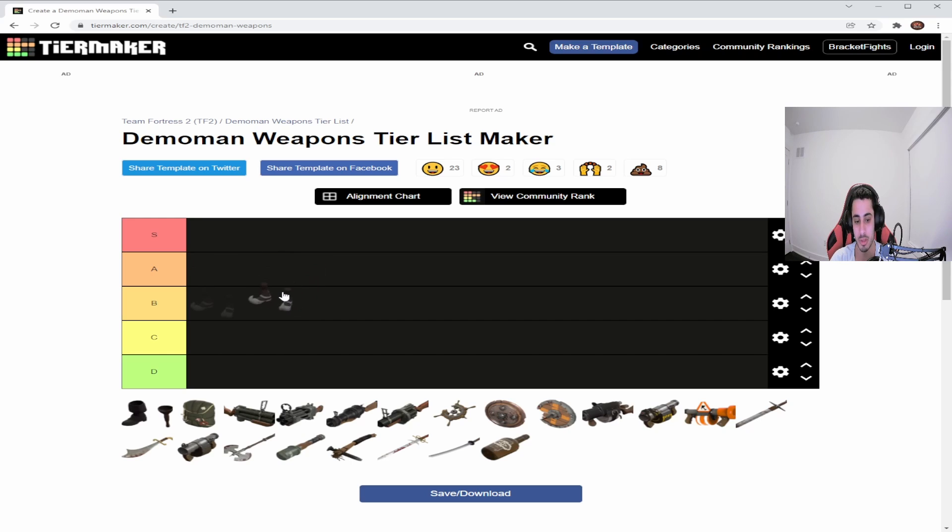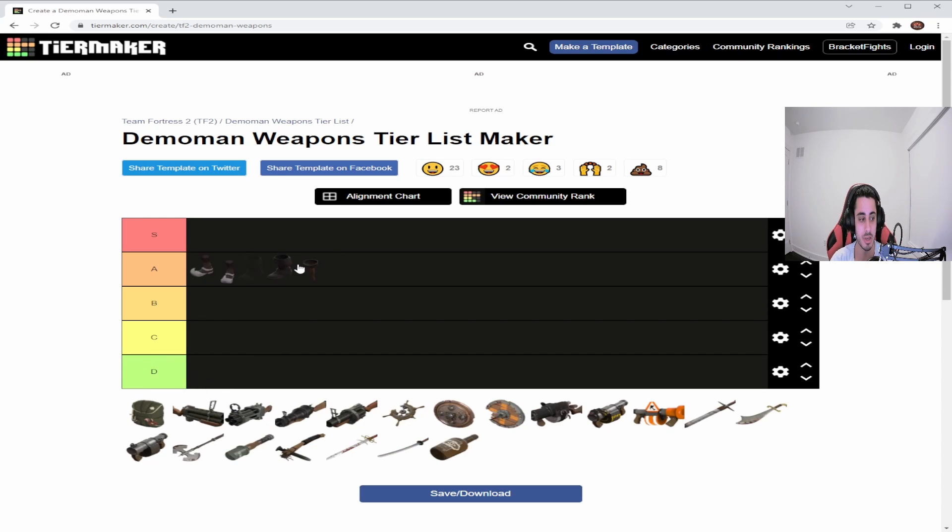I think it's very beneficial for him to have a bit more health, but you have to understand you're sacrificing so much. I'll put it at A — it depends on if you use a shield or not, because with the shield you also get a speed boost. You become faster, almost as fast as Scout. The Bootlegger is the same tier — both of these are pretty good if you combine them with one of the shields.